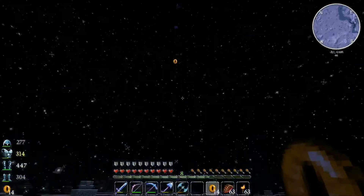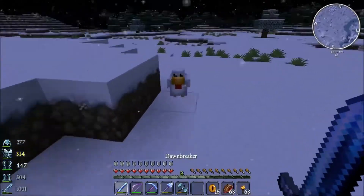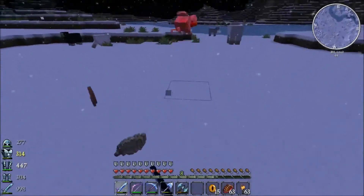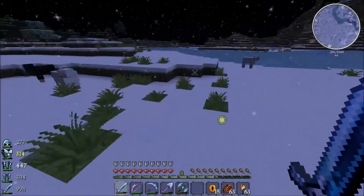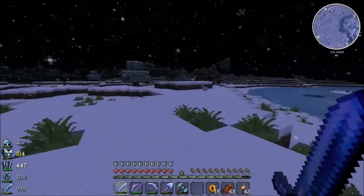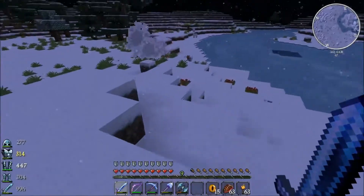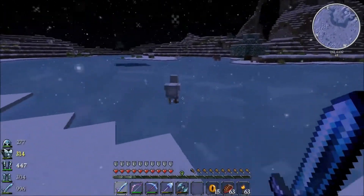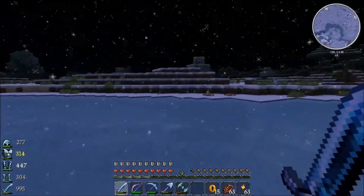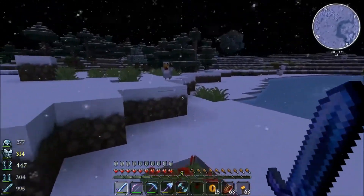We're still going this way. More chickens - come here buddy. I'm surprised there's not so many enemies around here at night time - it's kind of handy, makes traveling a little safer. Let's keep going in this general direction. Hello chickens, chickens and creepers - the two things that we want! Oh look at all these guys. A skeleton just disappeared - what the heck?